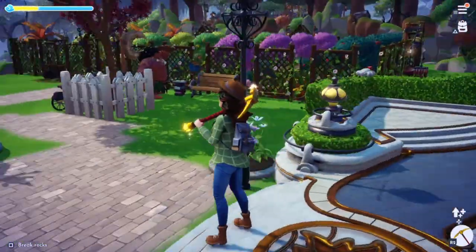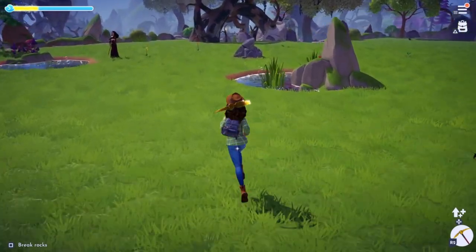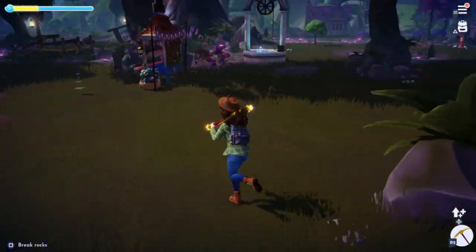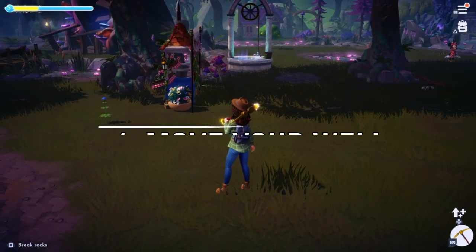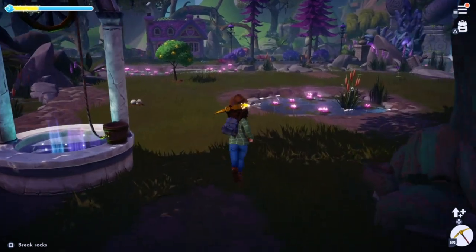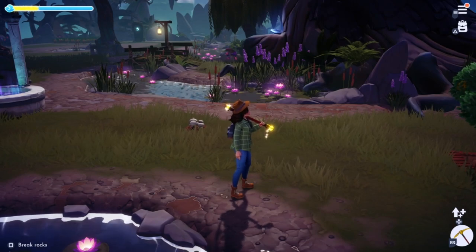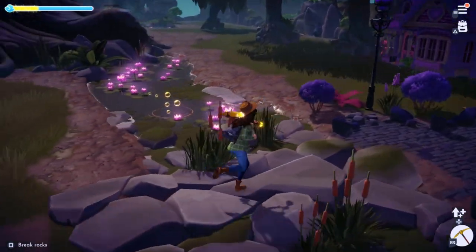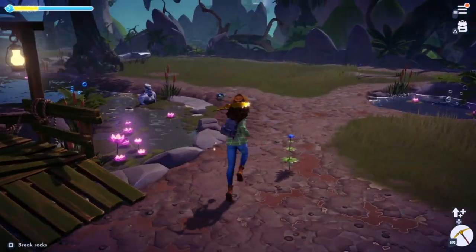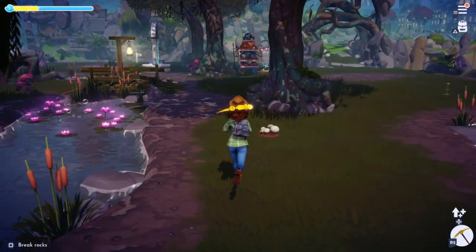My first recommendation for starting this game is something I didn't know until much later. As you open up new biomes — I'm going to run down to the Glade of Trust just to show you — it is possible to move your well to get to places you are otherwise unable to reach until you upgrade certain items. Once you open certain biomes, for example the Glade, there are going to be large mushrooms on the path, and you can't get past those until you upgrade your watering can, which I believe is a Merlin Quest. But in order to get around that, we have a little hack.